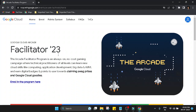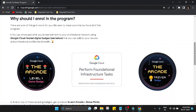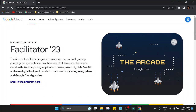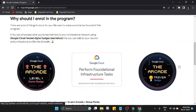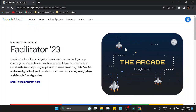What is the Google Cloud Arcade Facilitator Program? The Arcade Facilitator Program is an always-on, no-cost gaming campaign where you can learn cloud skills and earn digital badges and points to use towards claiming swags, prizes, and Google Cloud goodies. To participate, you will have to fill up the enrollment form — a Google Cloud Skill Boost account and a referral code from a facilitator are required. You can showcase what you've learned using Google Cloud hosted digital badges that you can add to your resume and LinkedIn profile, and earn arcade plus bonus points redeemable for cool Google Cloud goodies.